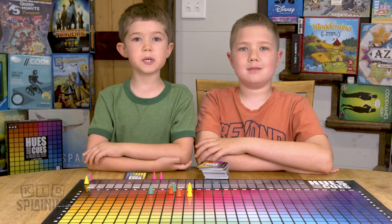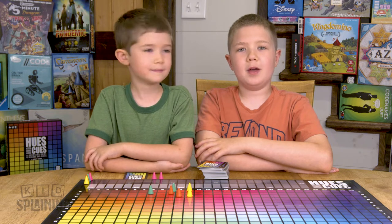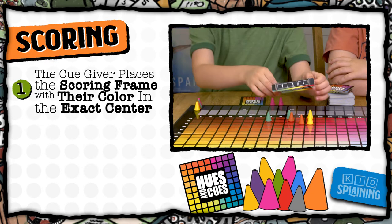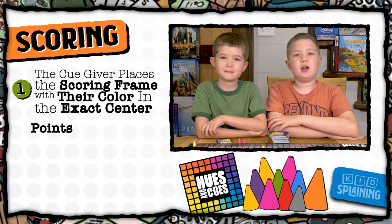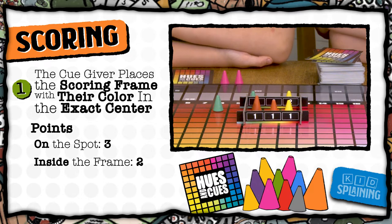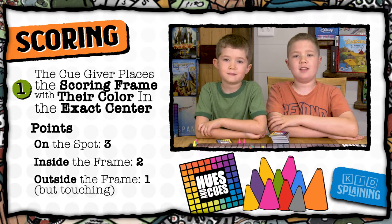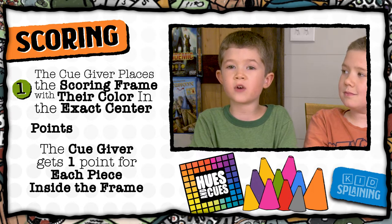After all the guesses have been made, it's time to score. When you assemble your scoring frame, make sure the twos are facing in and the ones are facing out. The cue giver takes the scoring frame and puts it on the board with their color in the exact middle of the frame. The square I picked was C11. If a player picked the spot exactly right, they get three points. Any player who's inside the frame but not on the exact spot gets two points. Anyone who's outside the frame but touching it gets one point, and this includes the corner spots. And I get one point for each piece that's inside the frame.